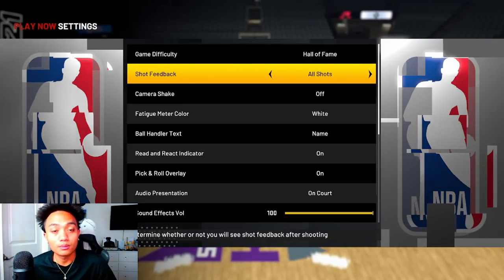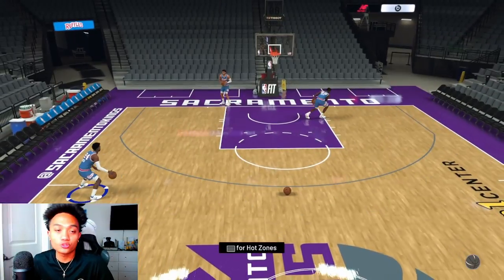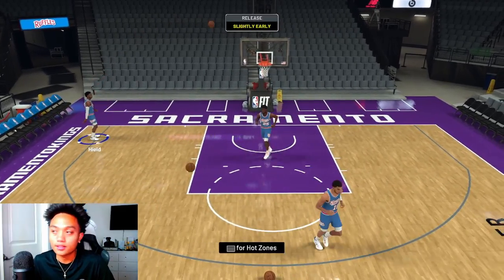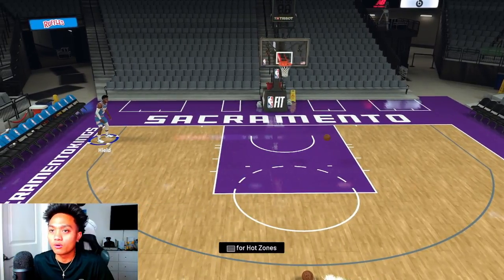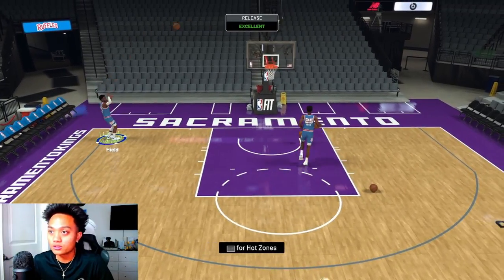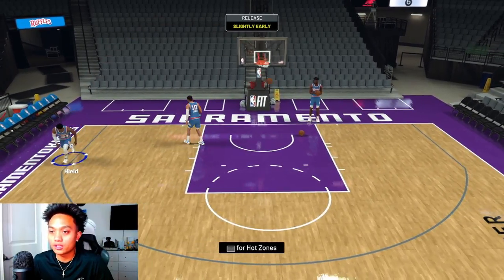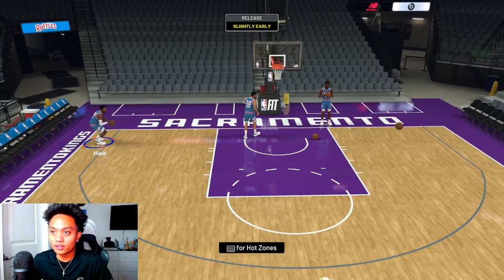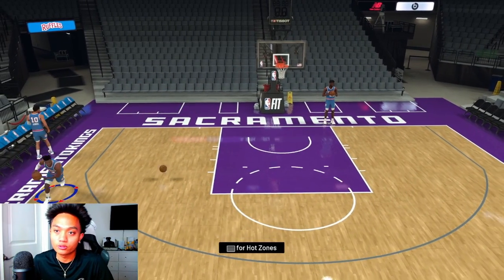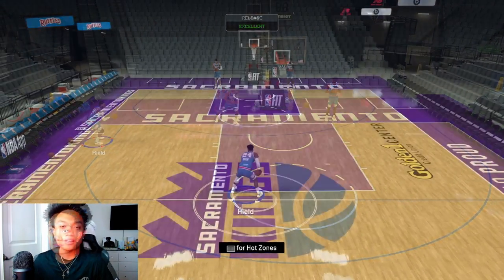Once you get those two settings down, in practice and freestyle you want to turn the difficulty to Hall of Fame. When you're playing online versus — like in MyTeam or Play Now Online — the difficulty is either Superstar or All-Star. If you're practicing on Hall of Fame and you can green a decent amount, it's going to be so much easier in a real game. I promise the green windows are much bigger without the meter.